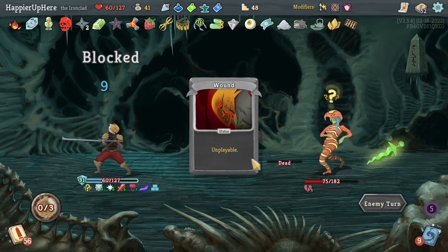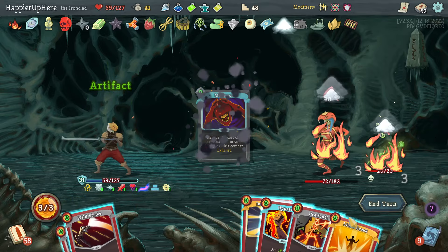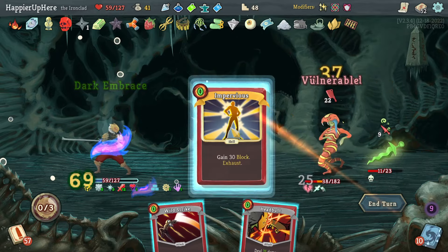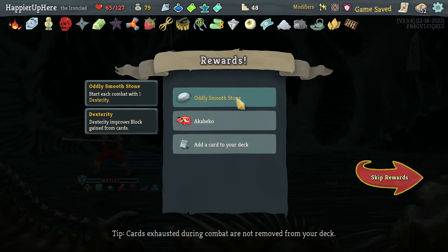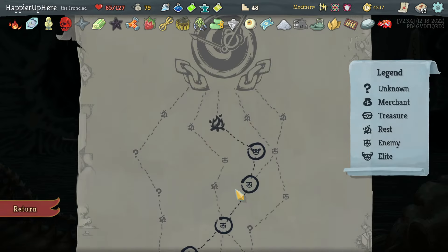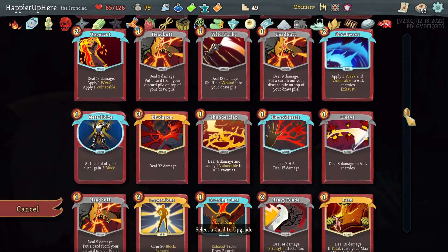I should be fully defended here. Panacea, Madness, Limit Break, Shrug It Off, Dark Brace — really good. Uppercut, Impervious, Wild Strike — that's enough to kill. Got all the stones — Kabiko: your first attack each combat deals additional damage. Between Armaments, Blood for Blood, or Cleave — no Collector bonus on any of them. Let's take Armaments. I'll upgrade Second Wind for more blocks.